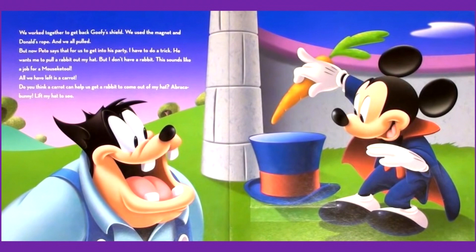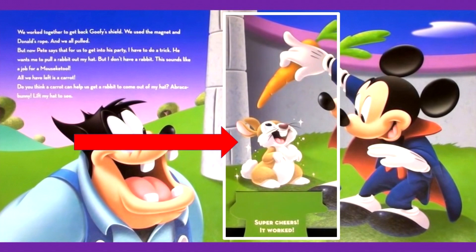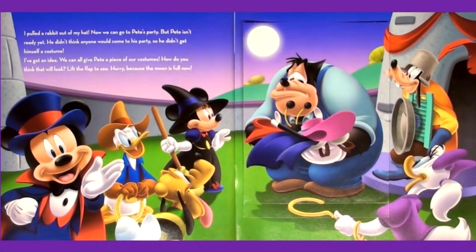But now Pete says that for us to get into his party, I have to do a trick. He wants me to pull a rabbit out of my hat. But I don't have a rabbit — this sounds like a job for a Mousecatool. All we have left is a carrot. Do you think a carrot can help us get a rabbit to come out of my hat? Abracabunny! Lift my hat to see. It worked! I pulled a rabbit out of my hat.